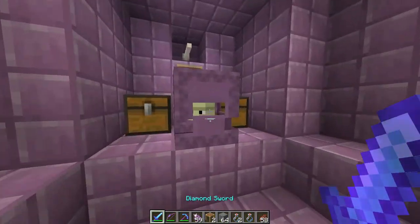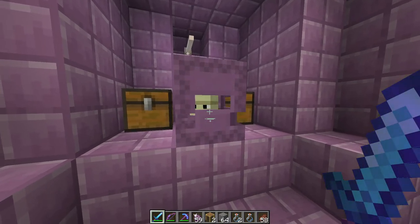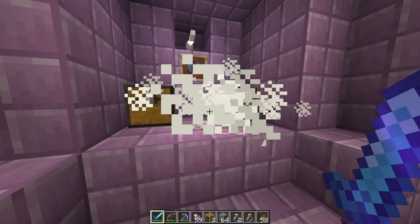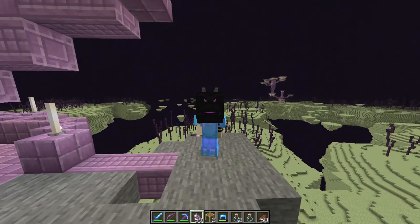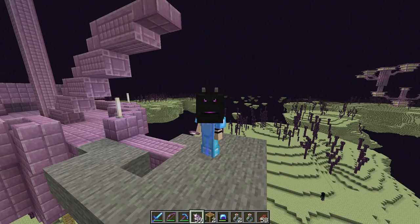Once inside the ship, head to the back to get your elytra and treasure behind the shulker inside the ship. It's easy to negate fall damage in here because it's all enclosed. Don't forget your brewing stand and instant health potions. Your final treasure at the front of the ship is a dragon head — make sure you put a platform underneath it so you can break it safely and it does not fall into the void.